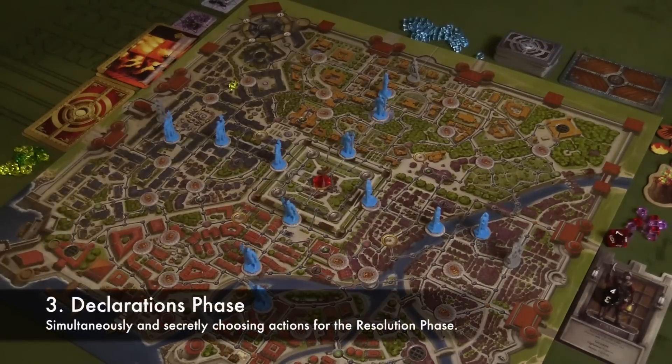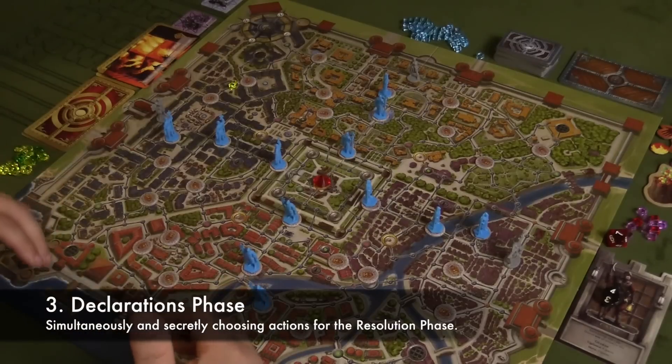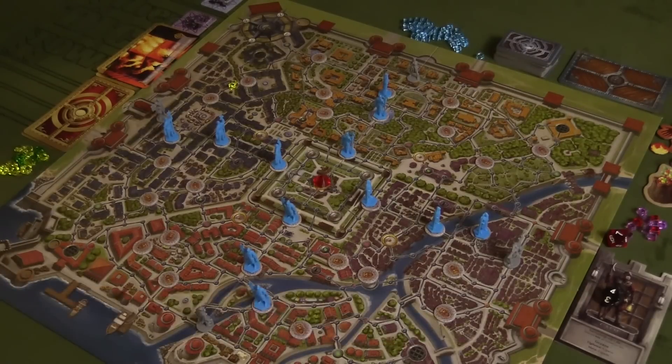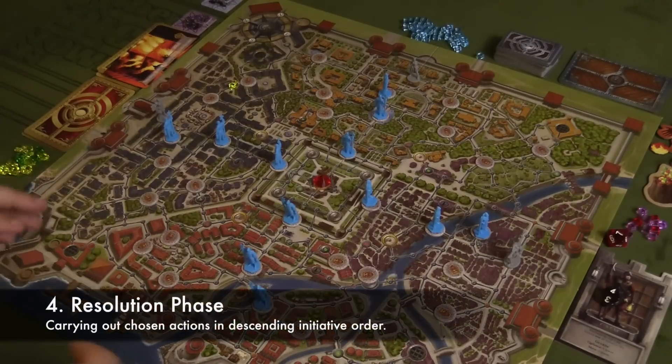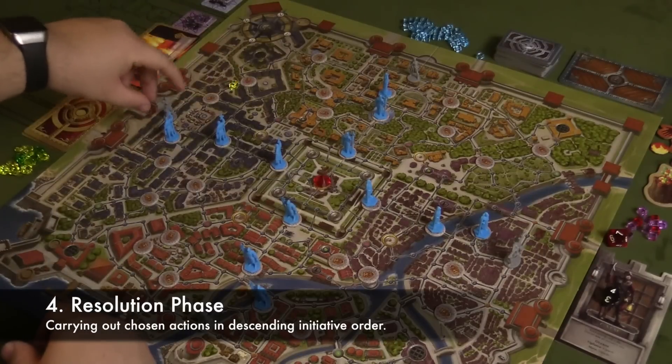Then we go into the declaration phase. The declaration phase is where you're actually going to be secretly behind a visor — a shield — devising your turn, what you're going to choose to do on your turn. And then after the declaration phase, we actually go through the resolution phase, which is where you're going to be carrying out the actions you chose to do, moving around the board and so forth.